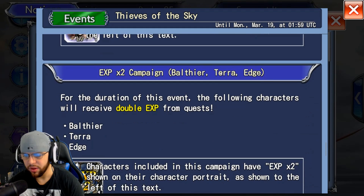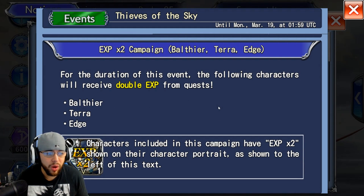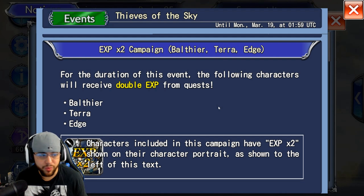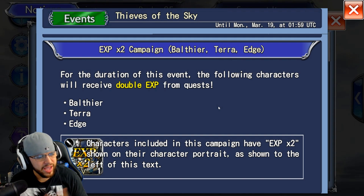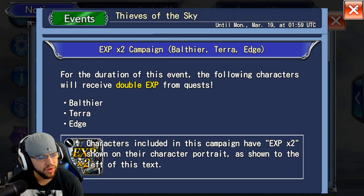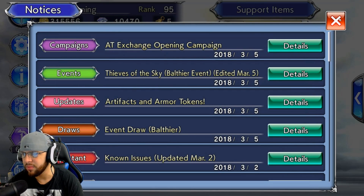We don't know if the co-op event will also give armor tokens. Going forward, on JP it was roughly every other week, so we'll see. As of right now, event rewards are the only way to get the tokens unless they give them away in login bonuses.